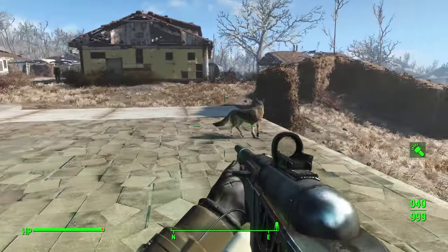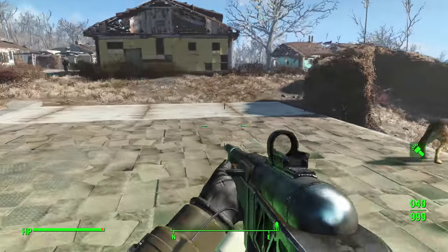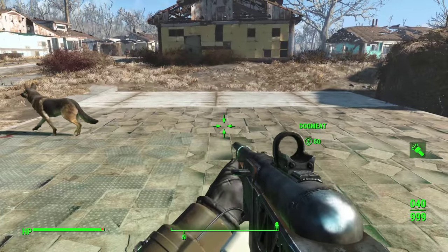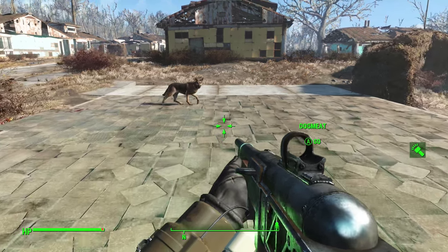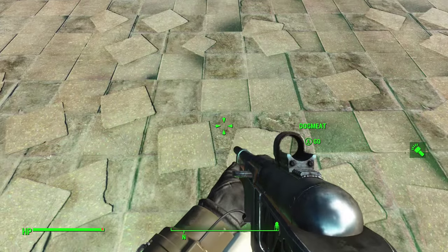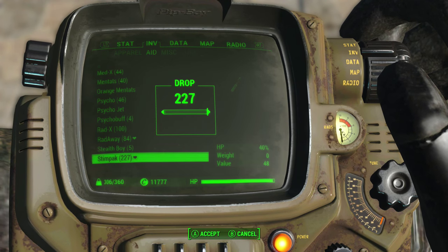So the first thing you want to do, of course, is have Dogmeat as your companion. You're going to want to go somewhere where you feel comfortable doing the Dogmeat duplication glitch. For me, that is here in Sanctuary on these platforms where houses used to be — when you come into Sanctuary there are a couple of them that you can destroy. So you're going to want to have Dogmeat go to a spot right in front of you. I'm going to set him up right here. As you can see, he's straight ahead of me.